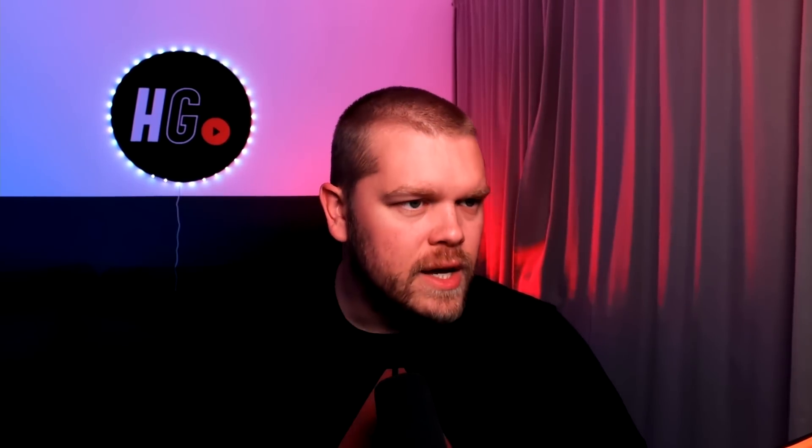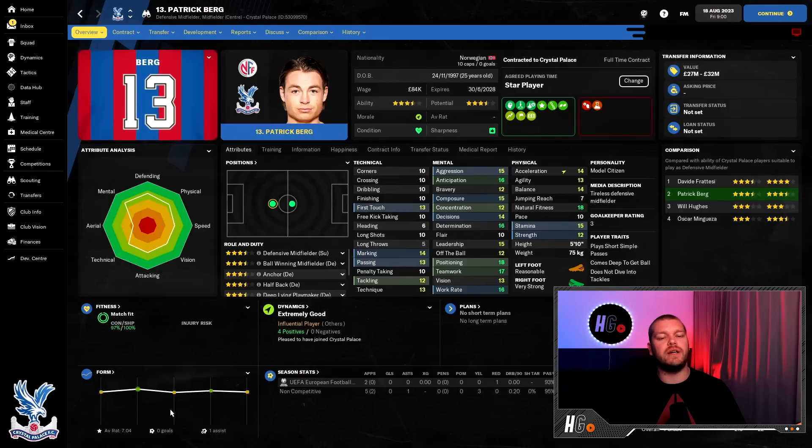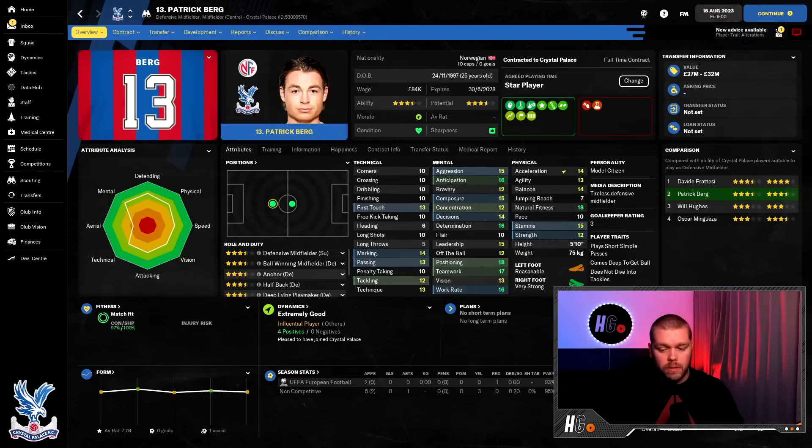Going into season two's transfer window — everybody's favourite bit of a rebuild: spending money. First up, Melier comes in from Leeds as our new goalkeeper. He's only 23 years of age, not yet capped by France, but I think he is a massive upgrade. I also spent 18 million pounds on Patrick Berg — a Bodø/Glimt style player who was picked up at Red Star in the game.